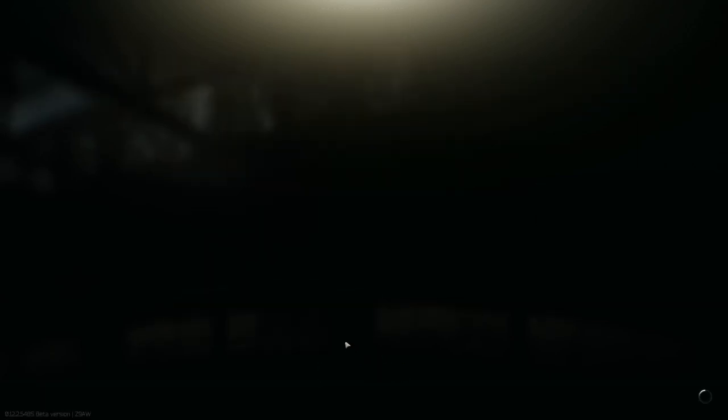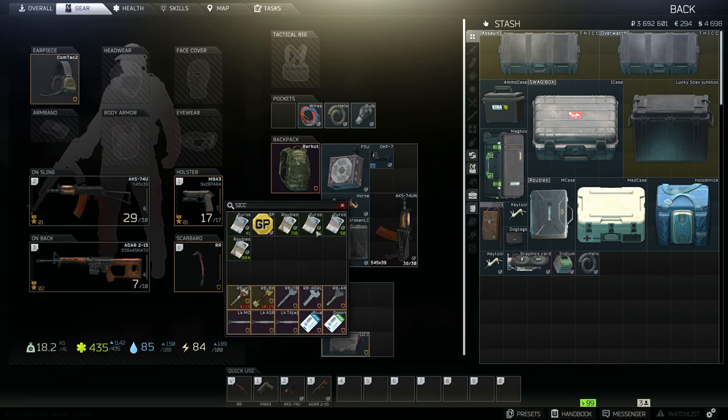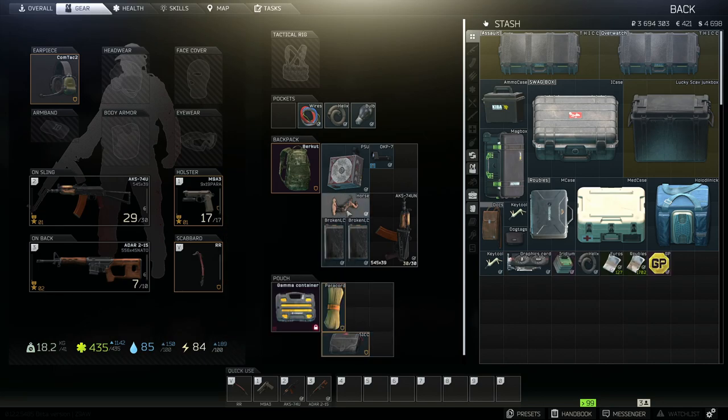I didn't go in there with these pants, and if anyone knows — I don't know what that bug is, but it'd be nice to not change pants every single raid and then not have them go in. I don't know what's going on. But overall pretty good raid. Key tool is always nice. Graphics card. So let's go ahead and pull everything out of the stash.